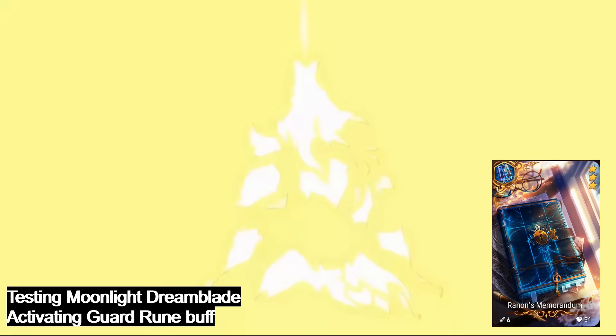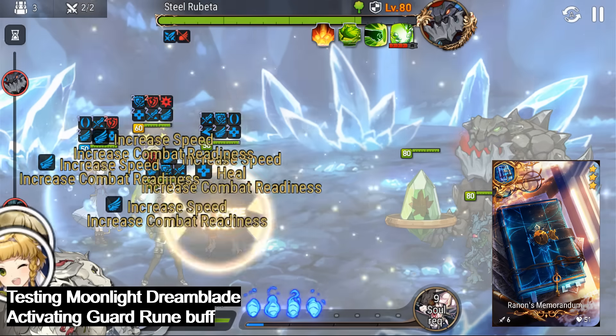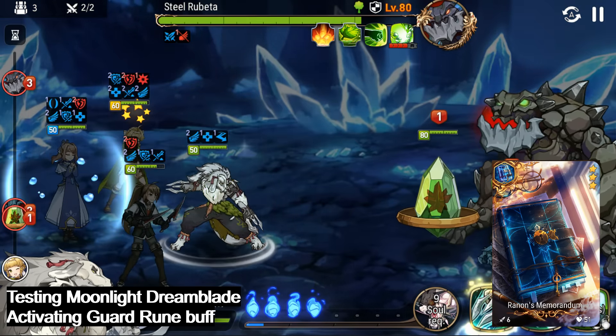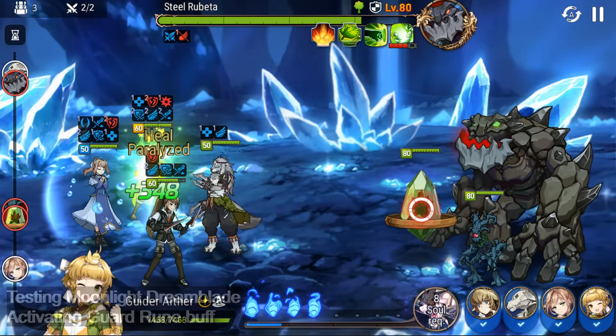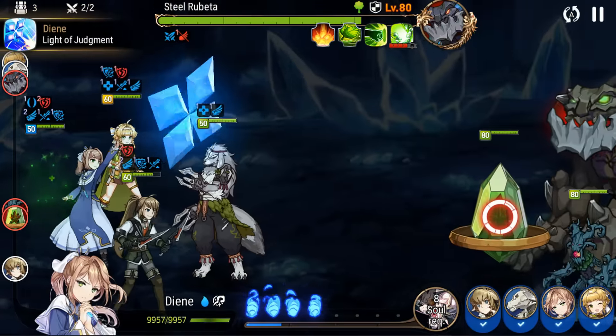Renon's Memorandum is fairly nice as well against bigger bosses, granting 2% increased speed every attack at max level — so that's a 20% speed increase for the rest of the battle at max.